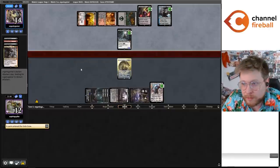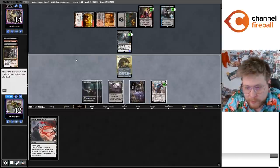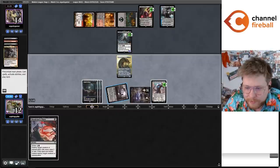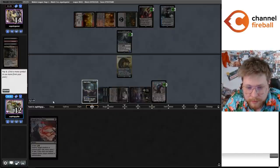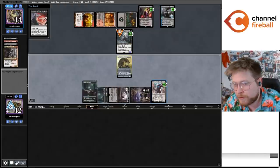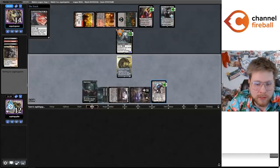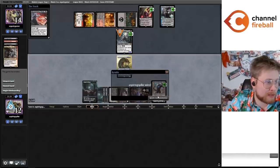Just going to Ballista. Ashiok's okay — we've got Profane Tutor and Expedition Map. I guess let's have a little fun. We get to kill the Liliana. We're about to gain six life. I'm going to cast Bolas's Citadel. Point of accident before we have our fun — okay, we get to go to game three. Maybe I should reevaluate this whole Emrakul thing — 15 mana is a lot.